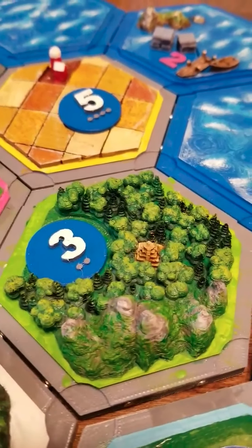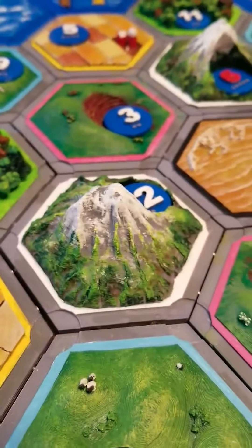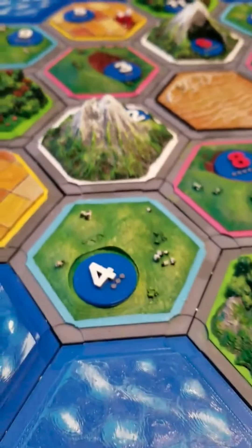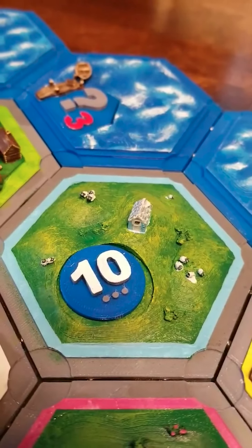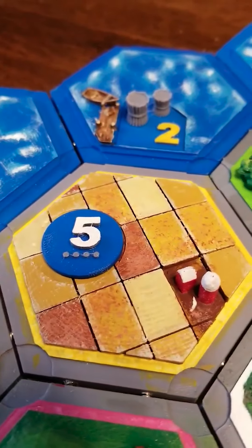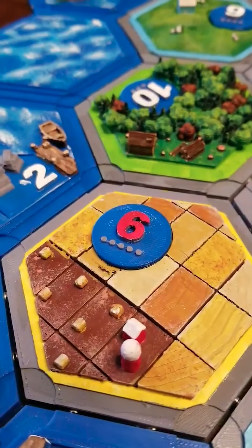Here's your forest tile — this one has a little Aztec ziggurat in the middle. Here are the mountains where you get your ore resource, highlighted in white and blue. And here are your pastures where you get your sheep resource.